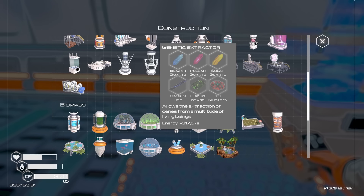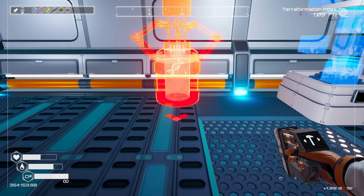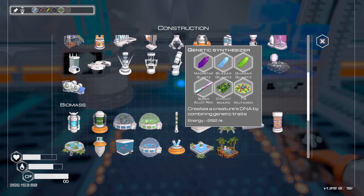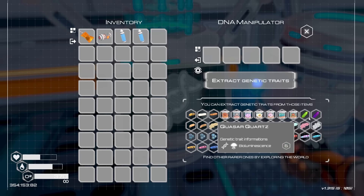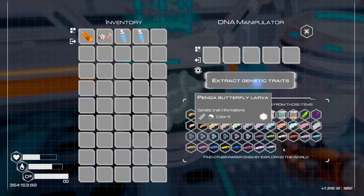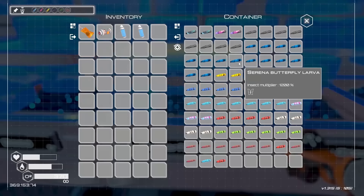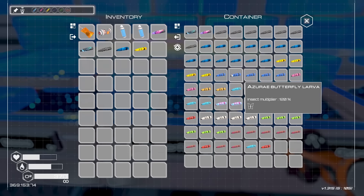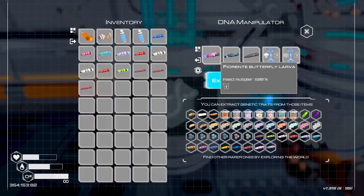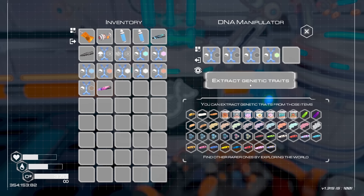So first we have the genetic extractor machine — it needs a pulsar, solar, and blazer. I have everything I need, so let's get in there. I'll put the genetic extractor over here and the genetic synthesizer over there. I can take things found out in the wild and extract DNA from them. Let me grab a whole bunch of butterflies since I have spares. I need one of each for our display room. Processing them through the extractor — those ones give various genetic traits. I now have a whole bunch of genetic traits. Fabulous!